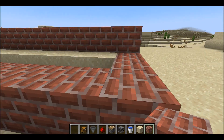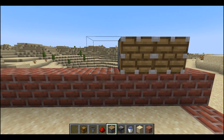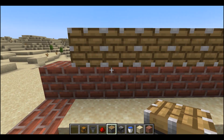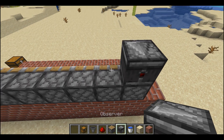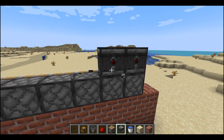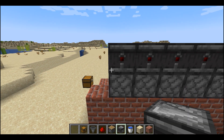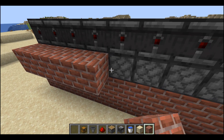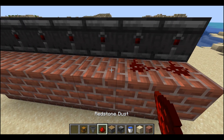Put another row on top. Now place pistons facing this side, and place the observers on this side. You can add any amount of observers and pistons — that depends on the number of sugarcane plants. Now place the blocks behind the pistons and place redstone on like that.